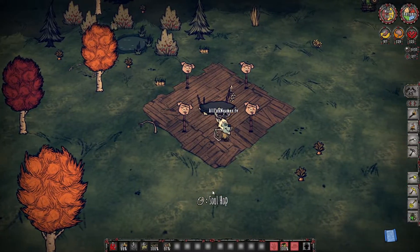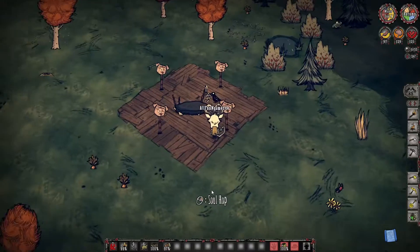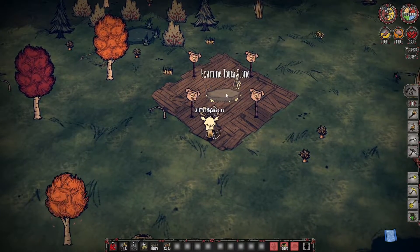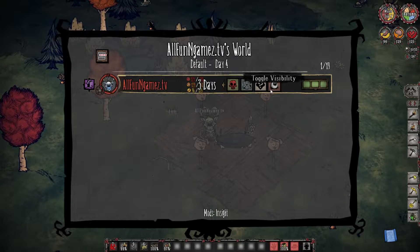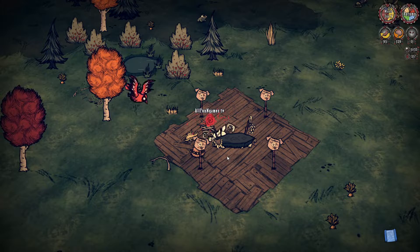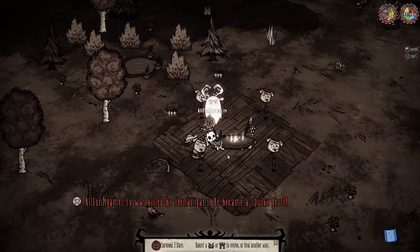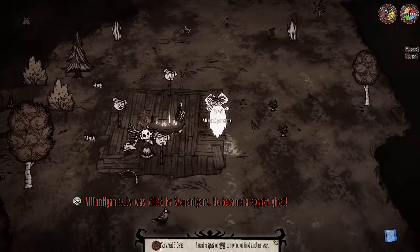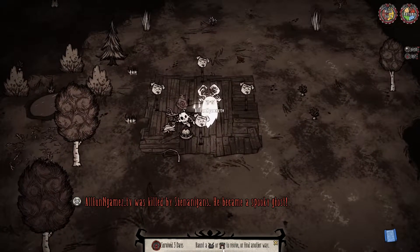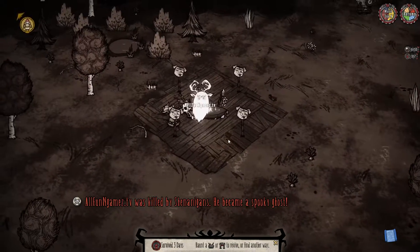Well, if you're playing a run known as Endless, or anything for that matter, anytime you die in Don't Serve Together, you have the ability to go over to a touchstone and revive yourself. As soon as I kill my character, my character is going to appear as a ghost, and it's going to tell me basically what to do — haunt a blank touchstone, go to the portal to revive, or find another way.